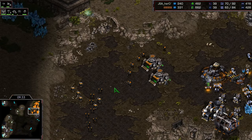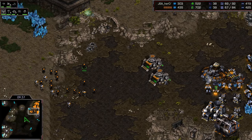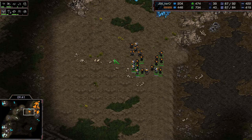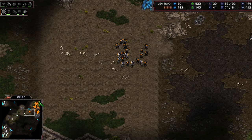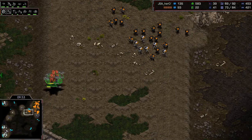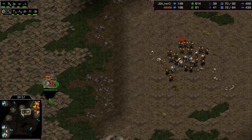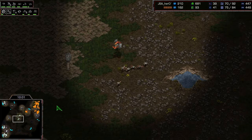The plus one armor is just about to finish — that's a key point in this build. When the plus one armor finishes, you're going to trade so much better against lurkers because they take three hits instead of just two. There are positions you can break that you otherwise wouldn't be able to. Eleven mutalisks in the stack, a few more flying around.